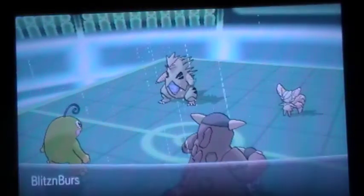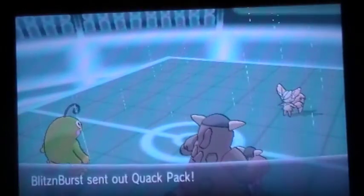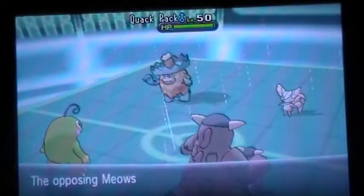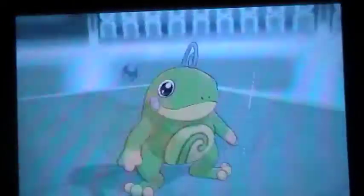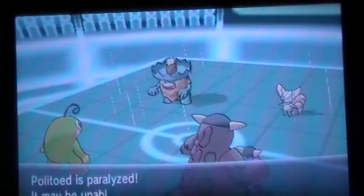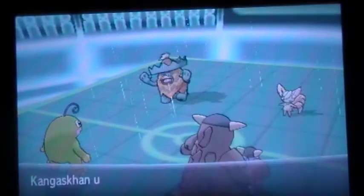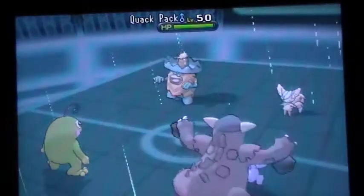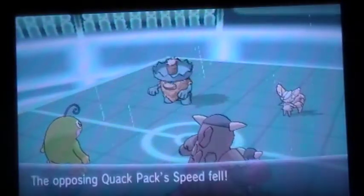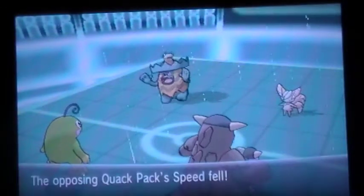At this point I assume he's going to switch out Tyranitar, and indeed he does, switching in Ludicolo. I figured that was going to happen, so I went for the double target onto the Meowstic spot with Return and Scald so I can win this match. I went for the Rock Tomb onto Ludicolo's spot because I thought Ludicolo was coming in and I wanted to slow it down in the rain, which is at least good for Dragonite.